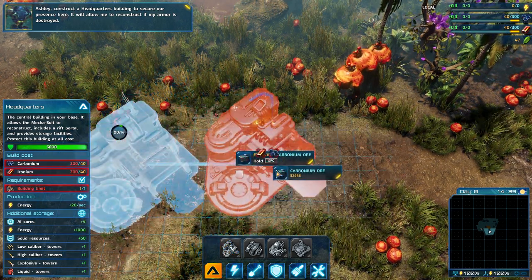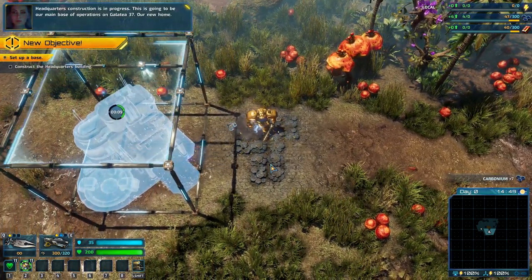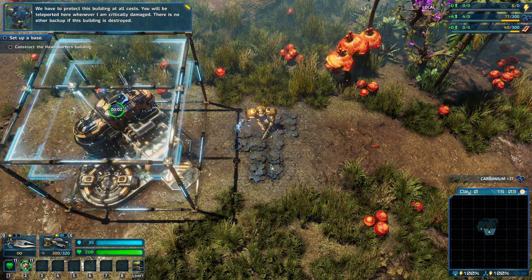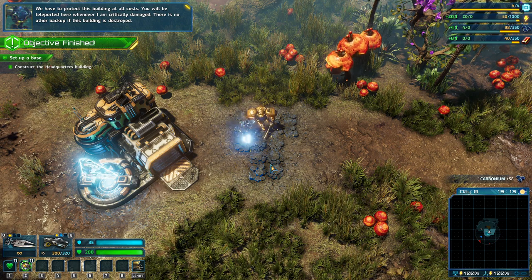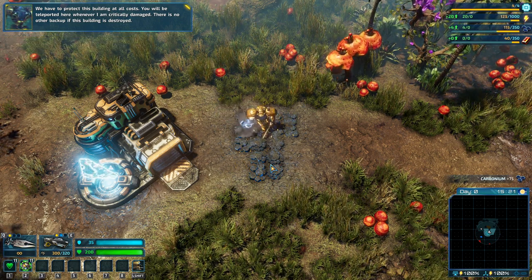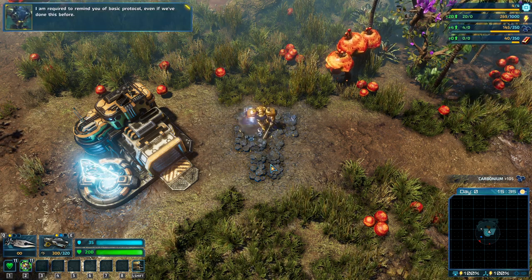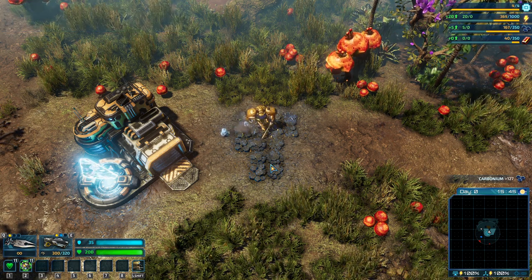My armor is destroyed. Head for this — construction is in progress. This is going to be a new phase of operations on Galatea 37. Our new home. We have to protect this building at all costs. You will be teleported here whenever I am critically damaged. There is no other backup if this building is destroyed. That's basic training, Mr. Riggs. Let's focus on the less obvious. I am required to remind you of basic protocol, even if we've done this before.